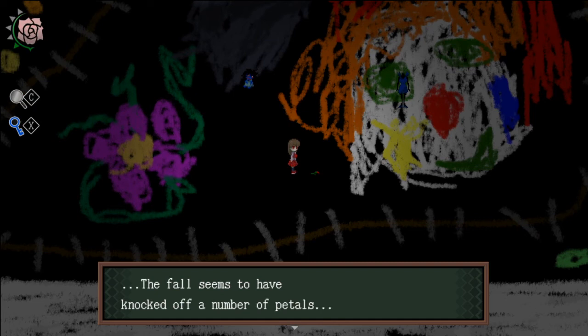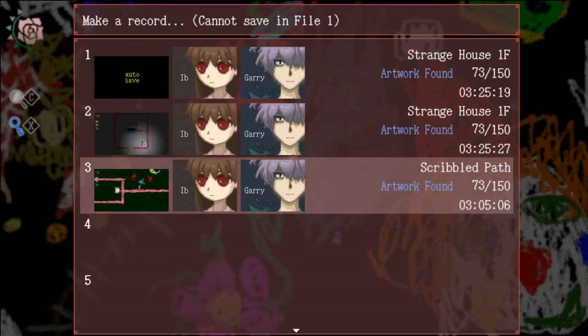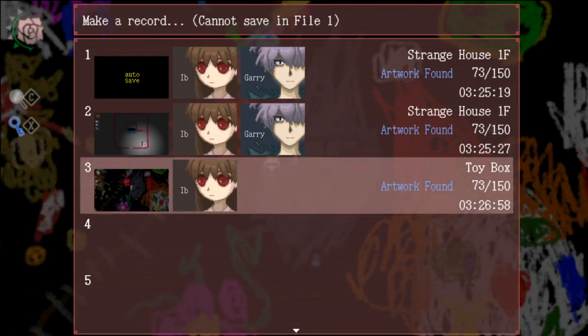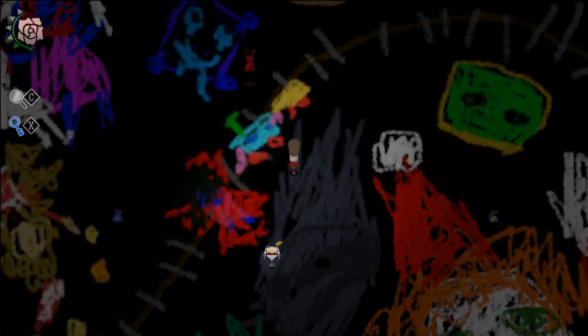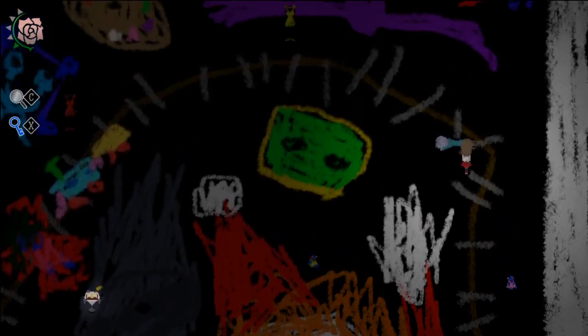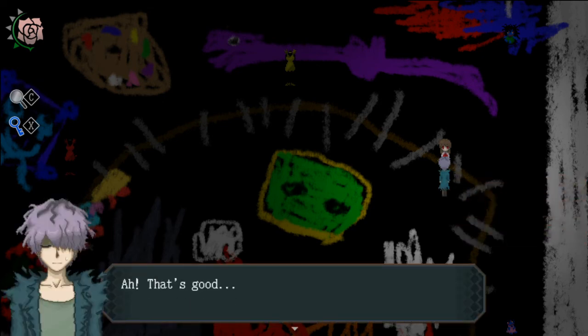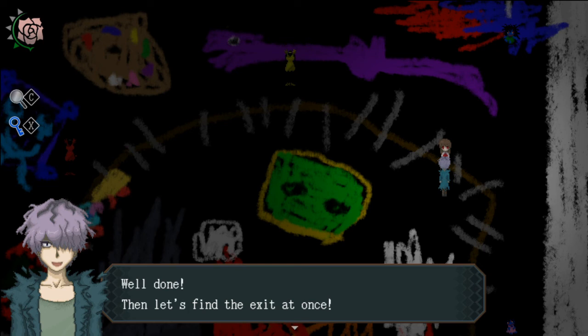Here we go. The fall seems to have knocked off a number of petals. We'll save here. I'm gonna leave this one alone just in case. I guess we're looking for Gary here. That's not Gary. Here we go. Ow — I hit my head. Ebe, are you okay? I'm fine. At any rate, this place is covered in all these bizarre scribbles. Is this the toy box? We fell from the upper floor after she pushed us. Anyway, the toy key — we better find that and get on out. You've already found the toy key — well done. Then let's find the exit at once.